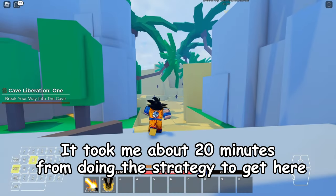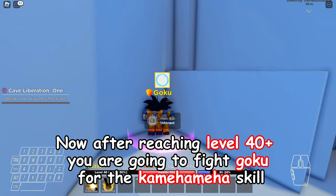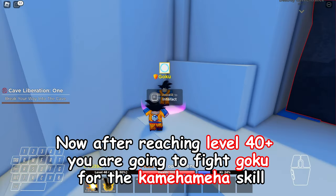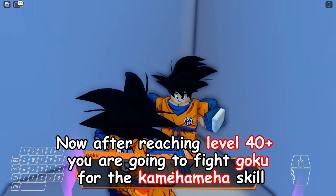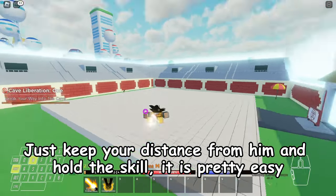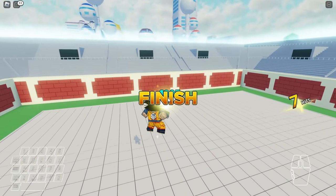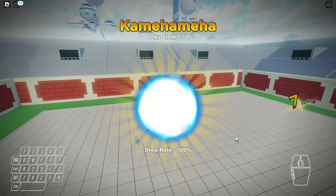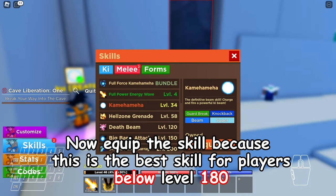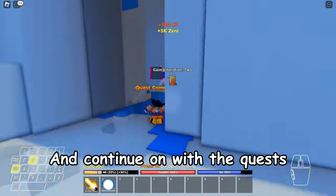It took me about 20 minutes using this strategy to get here. Now after reaching level 40 plus, you are going to fight Goku for the Kamehameha skill. Just keep your distance from him and hold the skill — it is pretty easy. Now equip the skill, because this is the best skill for players below level 180. And continue on with the quests.